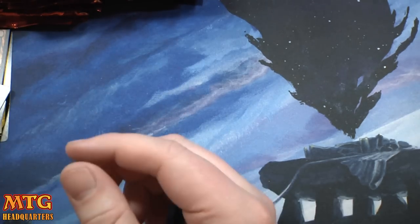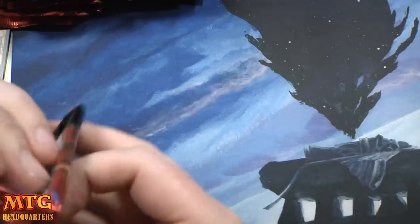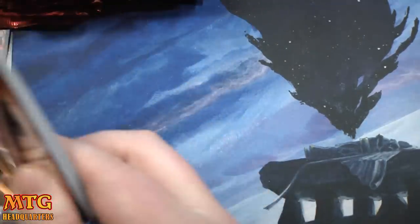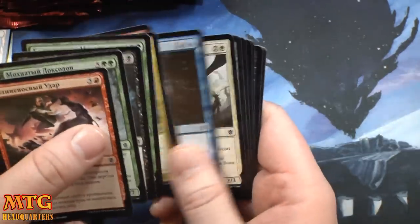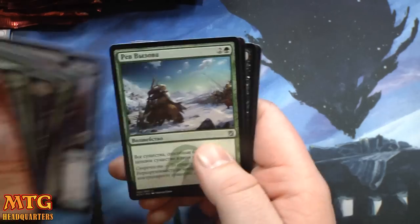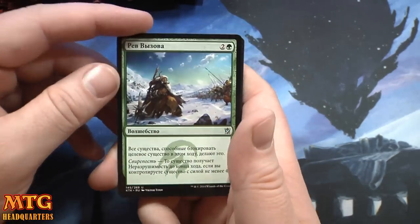That might be kind of fun to bust out at my local draft this week — BYO morph tokens. Come on Russian foil Treasure Cruise — wouldn't that be bananas? That would be B-A-N-A-N-A-S.